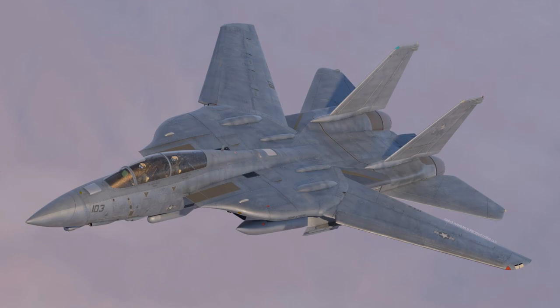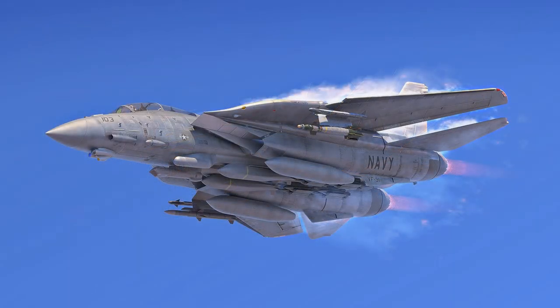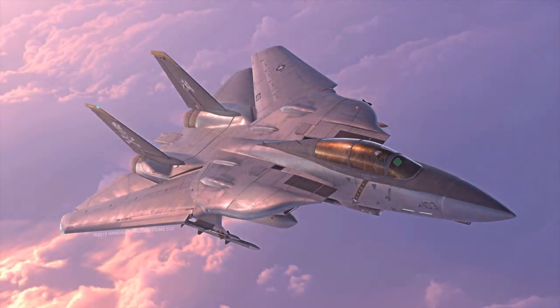Essentially, the ST-21 would have been a completely reworked Tomcat with many of the same weapons as the Super Hornet, like the AMRAAM and the HARM, as well as extra internal fuel capacity, more powerful engines, an improved long-range radar with air-to-ground modes, and totally new avionics. The aircraft would also have had improved forward visibility from the cockpit, as you can see here.